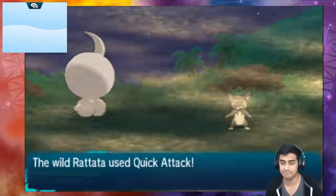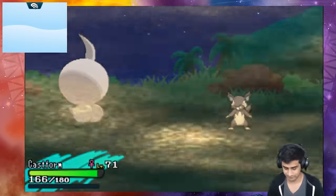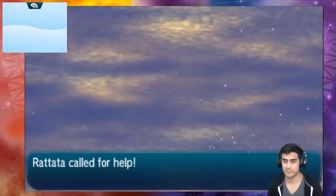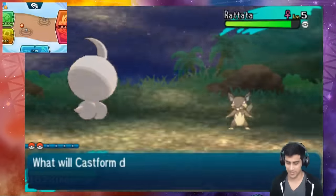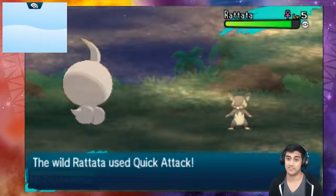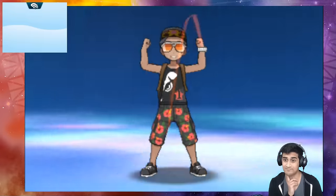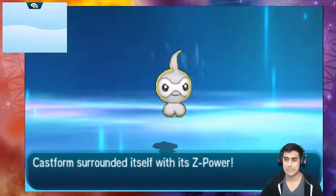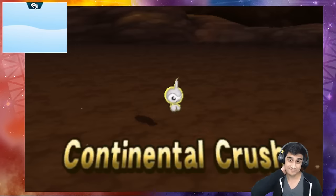Here we go. We got our second Castform out here — let's see what goes down. Time to use our Z crystal. We're gonna fight and we're gonna do the Z move again — check this out guys! This is just proof that you don't need to only use Castform. Look at that, that is so cool! Now it's gonna use Continental Crush, and that's without transforming.